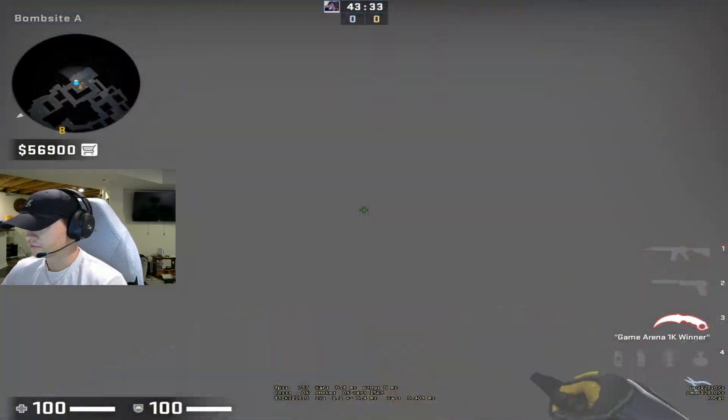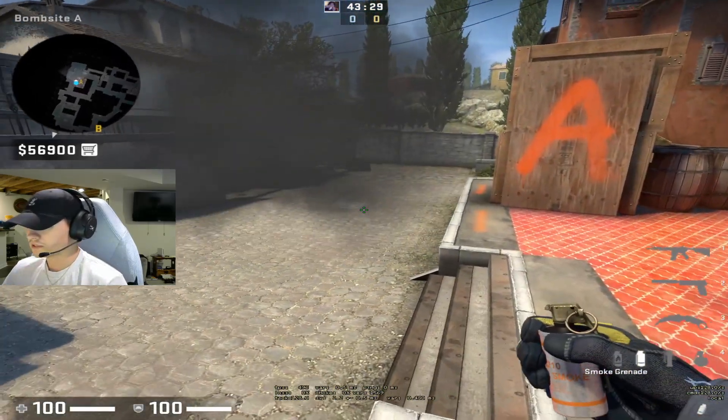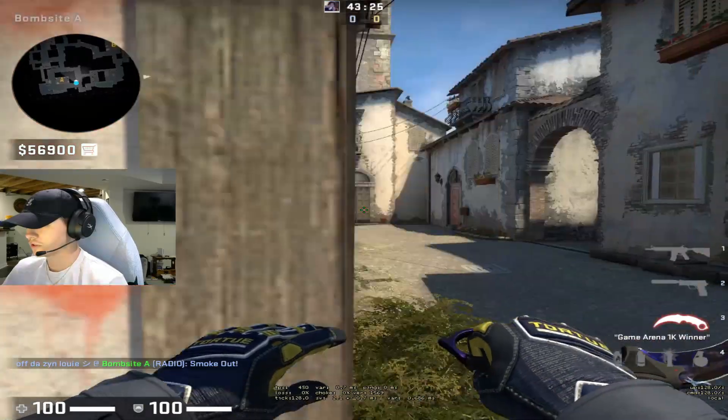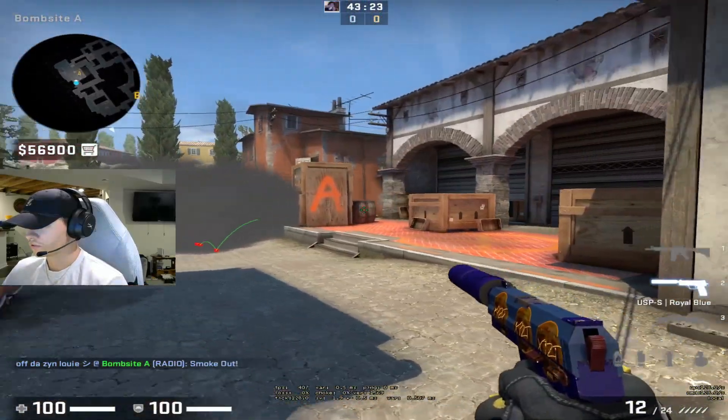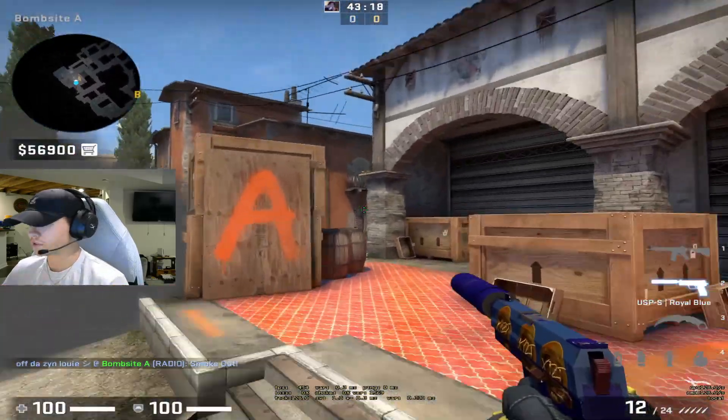This smoke is also good if he does get flashed — he can play around the smoke, and then he can just hold any line he wants. But what makes this smoke even better is it allows his moto player, which is usually Brokey, to run through to Graveyard because he doesn't really have to worry about anyone pathing this side of site. So it's a very good disruptive smoke.